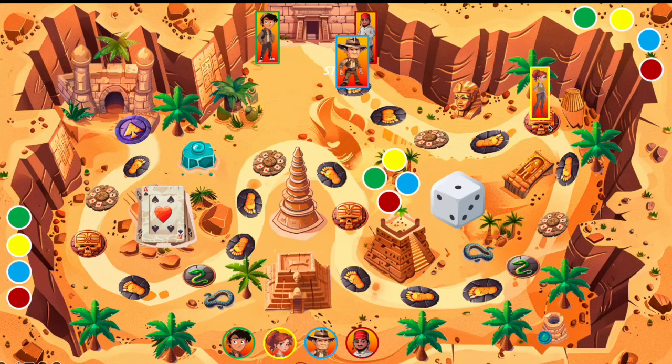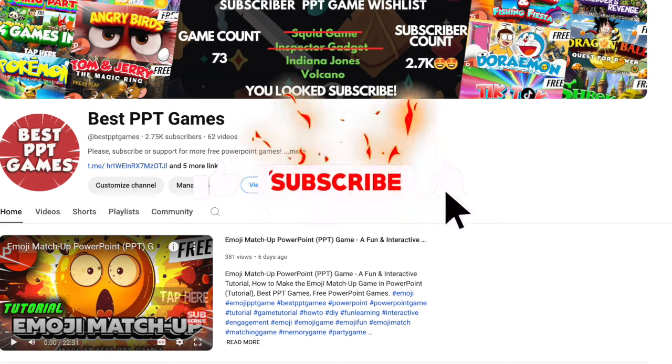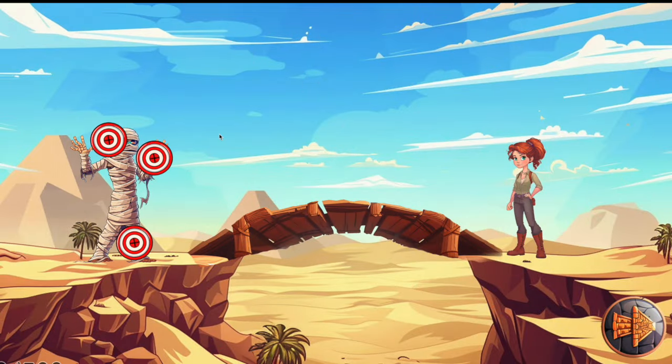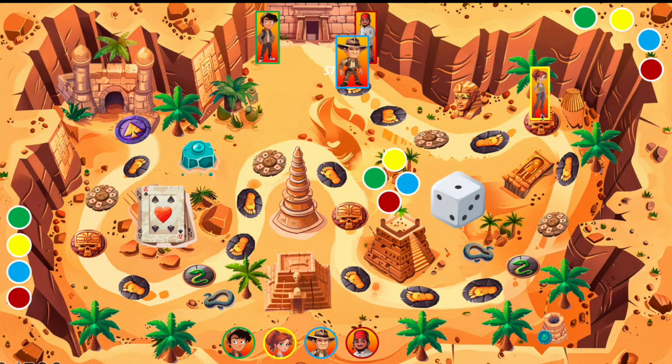If the player lands on a mummy skull, then press on yellow because Willy has the yellow color. So Willy needs to hit the mummy with a rock. For two of the targets, Willy or any other player will miss the mummy, but only one target can hit the mummy in the head. If you win, you can go to the next space. But if you lose, you will lose your turn. So let's press on this target — Willy loses the turn. Willy will stay here until her turn comes back again.